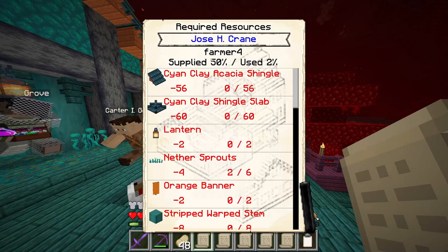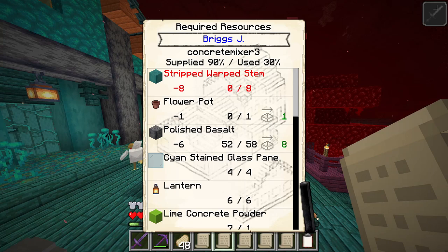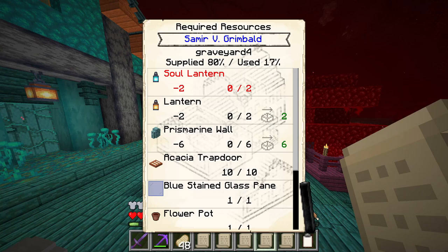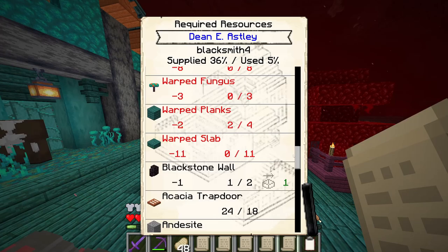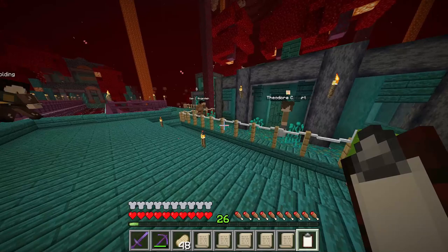Back in Hell: Jose is upgrading our Farmer to tier 4. Briggs is upgrading our Concrete Mixer's Hut to tier 3 — just one more item and that'll be done. Eliza is making up our Enchanter's Hut. Samir has nearly upgraded another graveyard — he's pretty much upgraded all of them to tier 4 by himself. And Dean is upgrading our Blacksmith to tier 4 as well. With nothing on the open requests, I have time to find our Nether Miner a home.